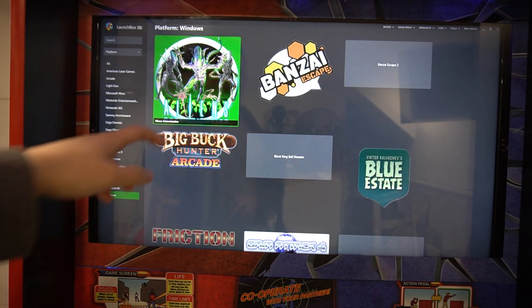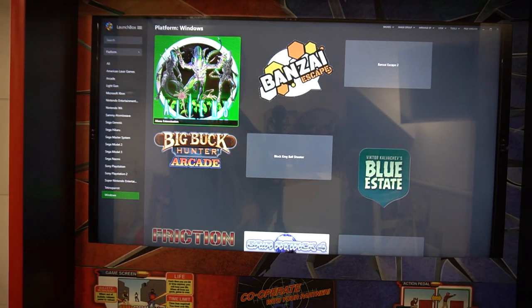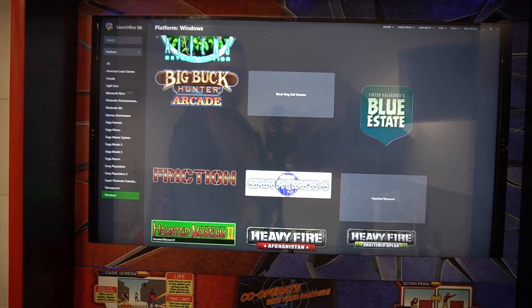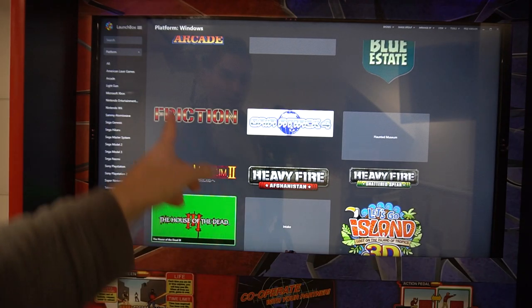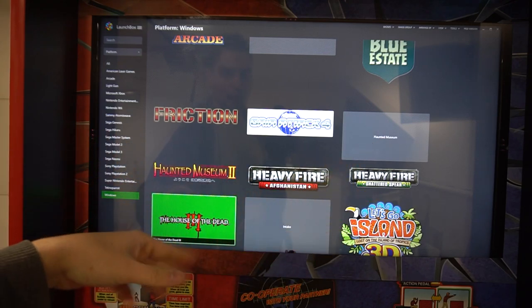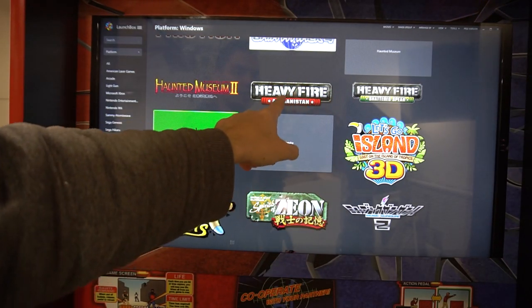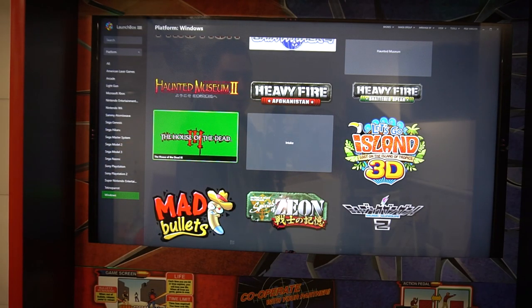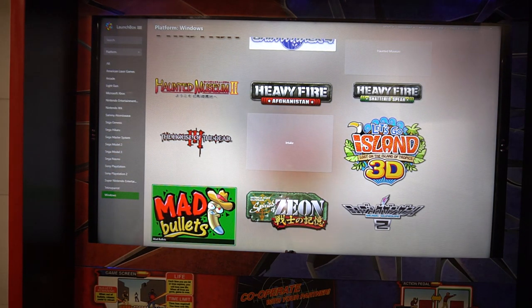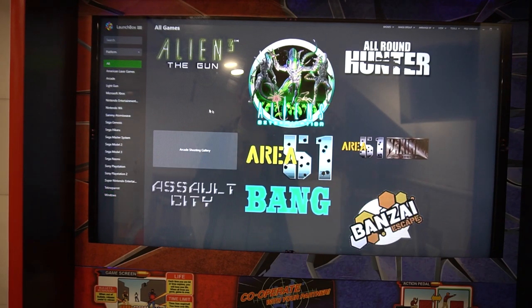This is all PC games. We have Aliens, Banzai, Banzai 2, Big Buck Hunter 2, Big Buck Hunter Arcade — just added — Block King Ballster, Blue Estate, a modern PC game. Friction was pretty cool. Haunted Museum 1 and 2 — you might find those in Techno Parrot but he has it as its own PC game. Afghan, Heavy Fire — this game doesn't really run, it's an emulation issue, not his problem. House of the Dead 3, Mad Bullets, Operation Ghost, Time Crisis 5, Silent Hill. That is the entire list of all the games as of right now.